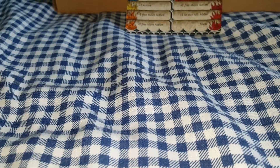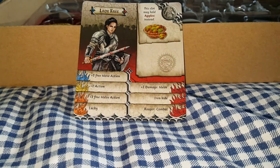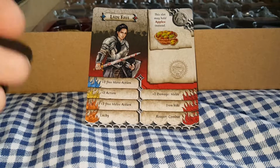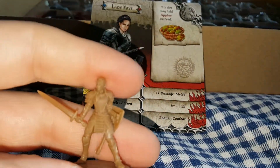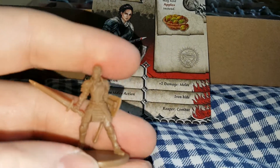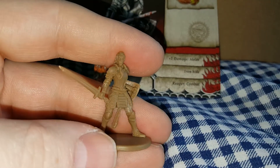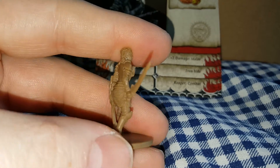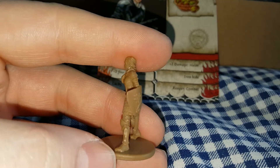Quite a few of these heroes to go through. Here we have Lady Faye — not sure who she is, but I think she is based on Kristen Stewart from Snow White and the Huntsman and obviously the Twilight movies. But I think that's who this is supposed to be.